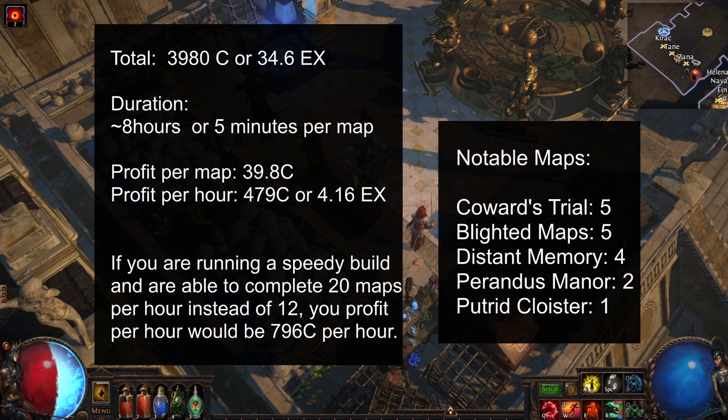Anyway, they were 4 in total. We had 2 Perandus Manors, which gave us 2 Sevelnik Steps, and we had 1 Putrid Cloister, which gave us a few divination cards that were nothing important. I'd say we probably made around 10 to 20 chaos in that Putrid Cloister map.